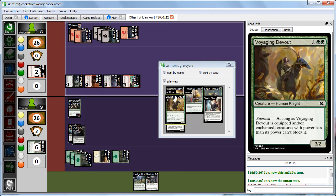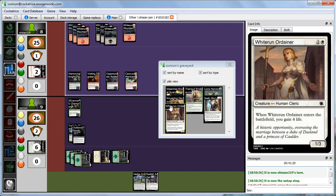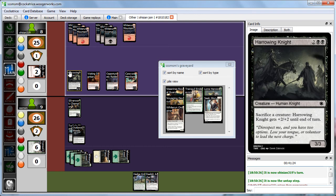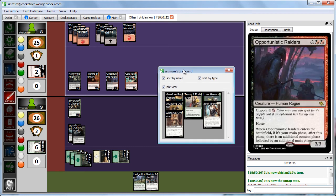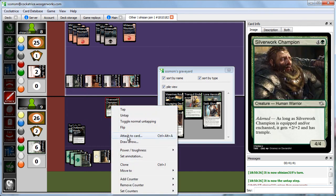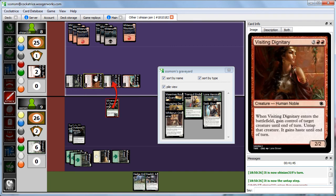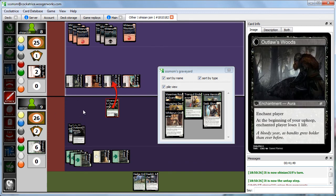We thought we were doing really well at the beginning with our Devout and lifelinker, but Abby's tokens and Harrowing Knight have been insane. We go to attack phase, sticking to the plan of blocking the 3/3 with our 4/4. Even if Abby sacks everything, we'd go down to 2 and then 1 in our upkeep from the Outlaw Woods enchantment — but we're not dead yet.